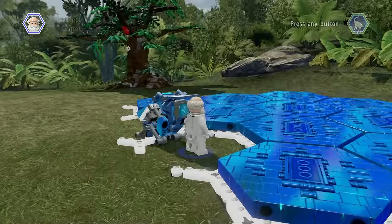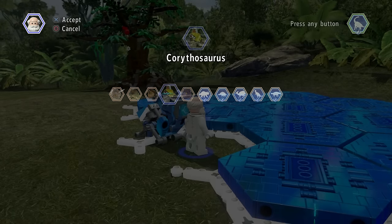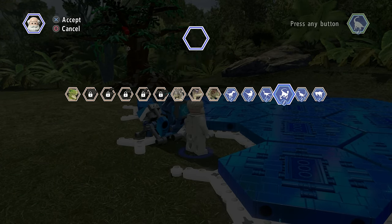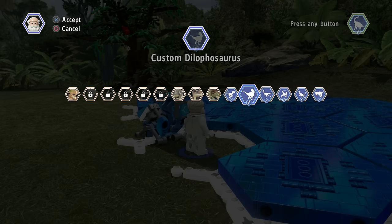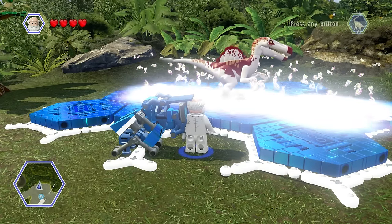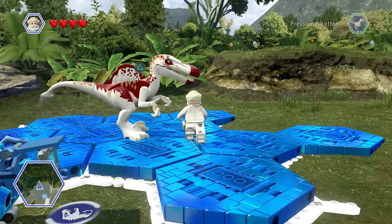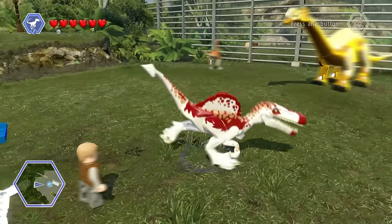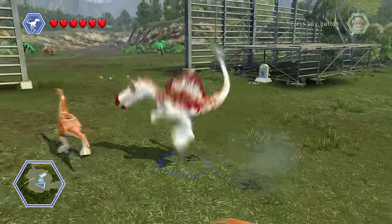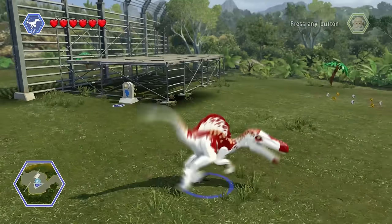Our next one - because I didn't do all large dinosaurs, we've done a small one. This is from Jurassic World, straight out of it - we have the one, the only, Spino-Raptor! Yeah! Look at it! That sound effect is beautiful - it's like the screech, it's like a dolphin.